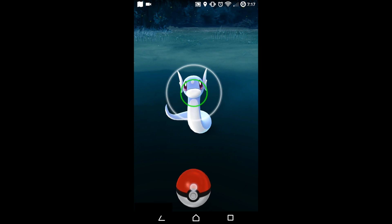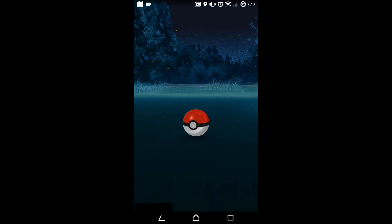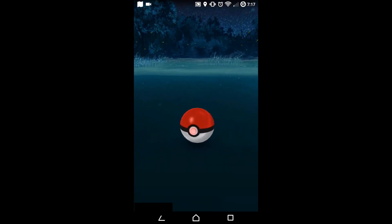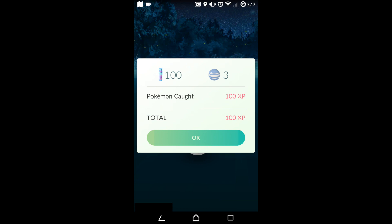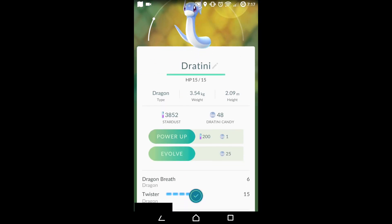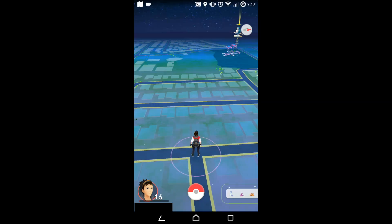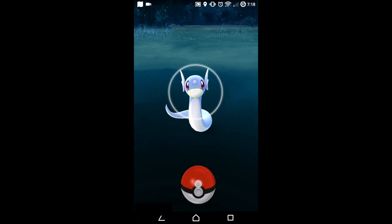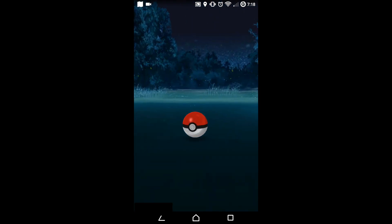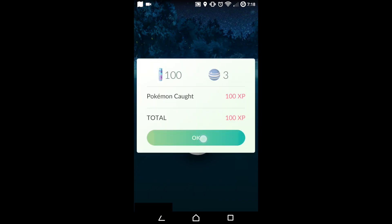Look at that — just three seconds into walking, there it is: a Dratini. That easy! There are fields and flocks of them, and they're pretty easy to catch. Most of the time you don't need a great ball. That's how easy it is. I'll walk a little further — every time I catch one I pause it so I don't run past too many. In the app you can play around with the travel speed, but I just set it at 20 miles an hour.